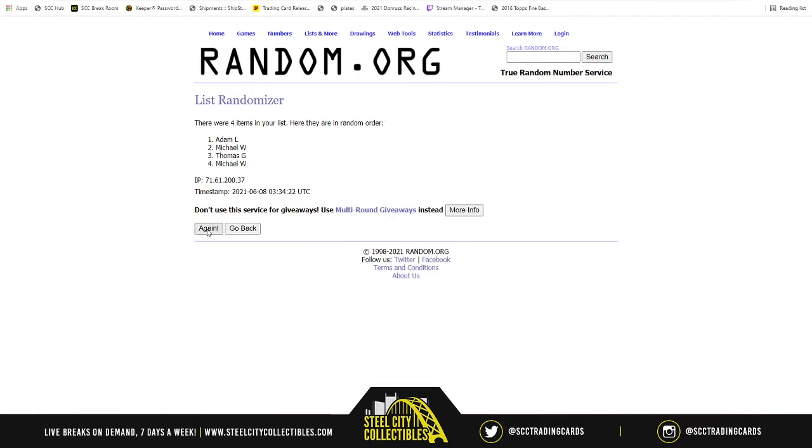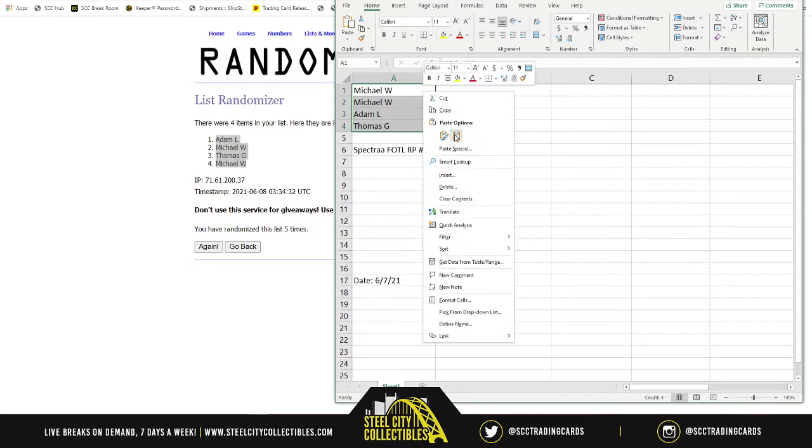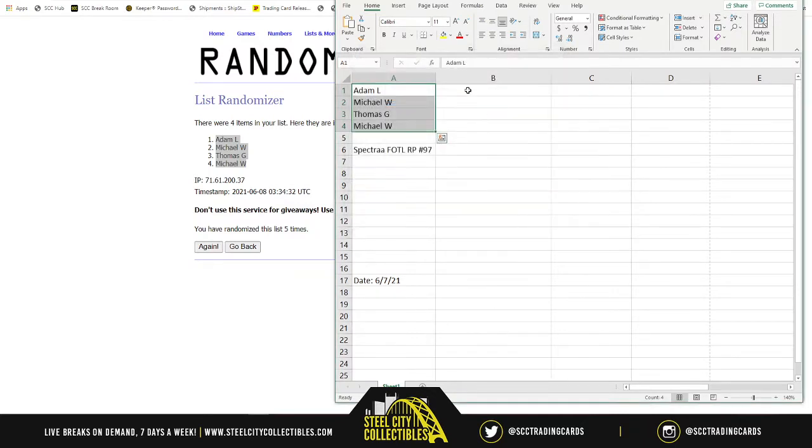Now we're going to do it five times. Okay, last time — pack order will be as follows, five times. Adam, you get the first pack. Michael, you got your two spots split at two and four. Thomas, you're there at three. So pack order is going to be Adam at the first pack, Michael the second, then Thomas three, and Michael at four. Good luck on your packs.